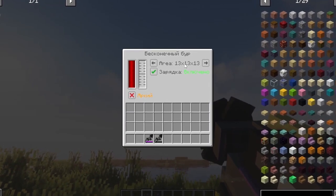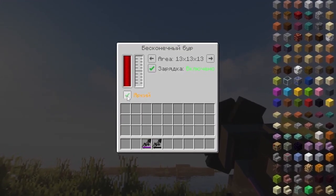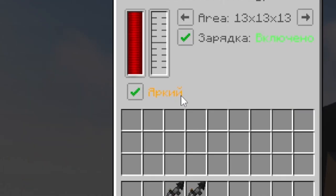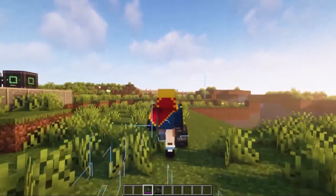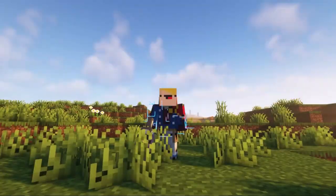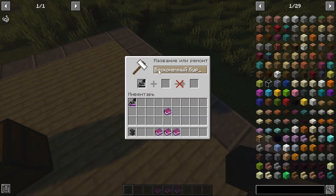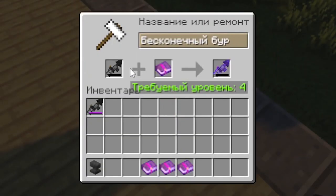The author intended artifact quality to be received only by those who supported him on Patreon. A tool with artifact quality has a maximum working distance of 13 by 13 by 13, and there is a special bright button — activating it will leave behind an unusual magical trace if the tool is in your inventory. The Infinite Drill can also be enchanted on the anvil, and it is affected by enchantments for both weapons and tools.